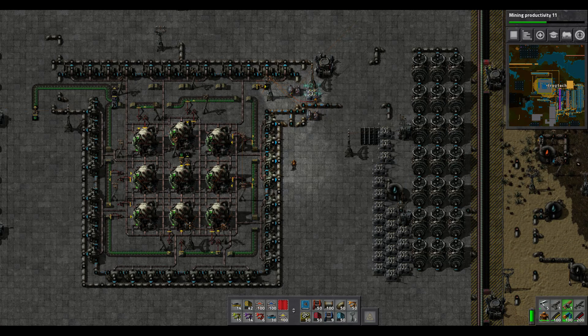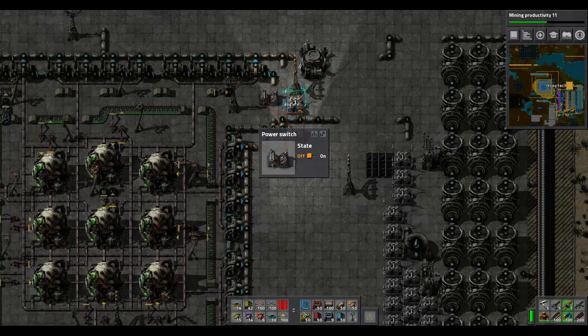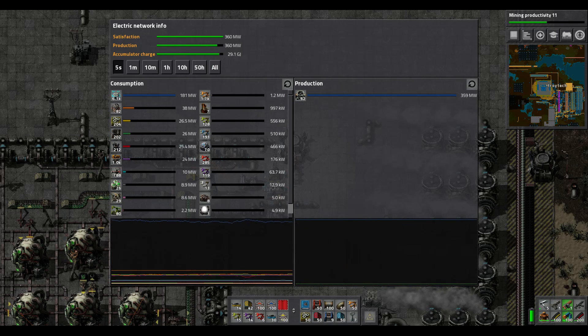In order to get a late-game build going you have to have 9 of them, and that is 360 megawatts, which is a total of 62 turbines. I've made it so the nuclear reactors are on a separate grid so I can show you when I turn it on that it goes up to almost 360 megawatts of power — it is extremely powerful.